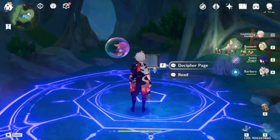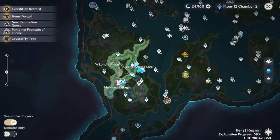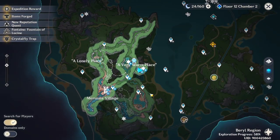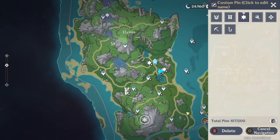Basically, if you have done the world quest Book of Esoteric Revelations, you would have gotten three of them. So I suggest you do the quest first. The quest will mark the location for you, but you can still collect them even if you don't want to do the quest yet.